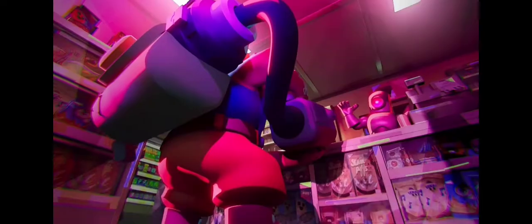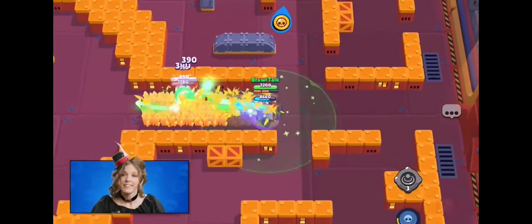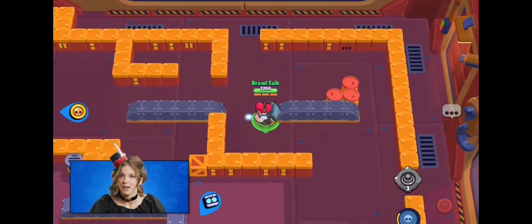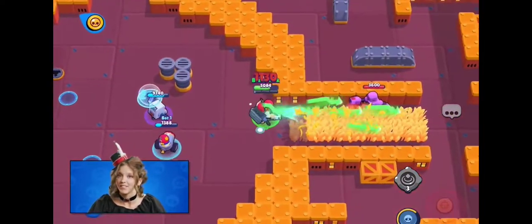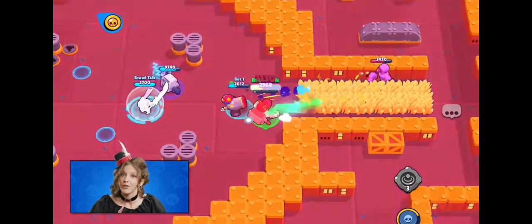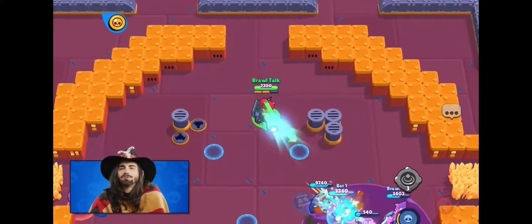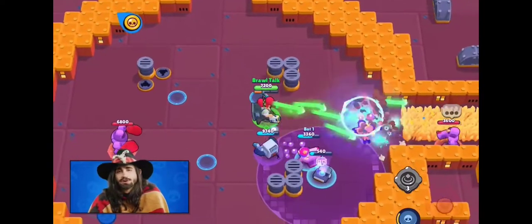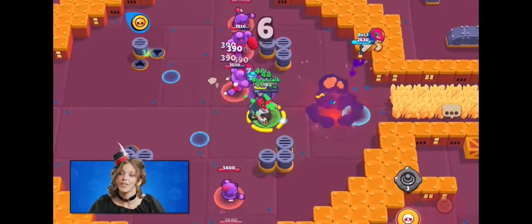We'll be getting another awesome 3D animation featuring Pam and 8-Bit, and to celebrate that, we'll be getting a new PvE mode. In this mode, you must keep 8-Bit alive by collecting coins across the map and protecting him from waves of bots. If 8-Bit is defeated, you lose the game. If you and 8-Bit survive until the end, you win. 8-Bit will be walking around doing some work, so you'll be in a team of 4 — make sure you always have him by your side.